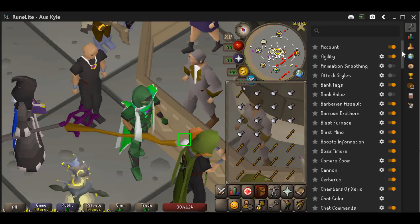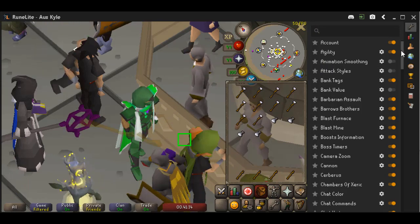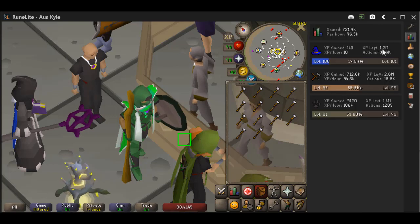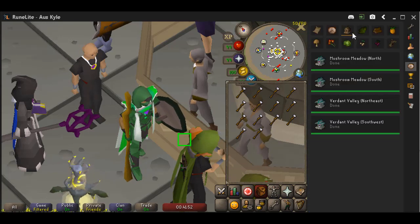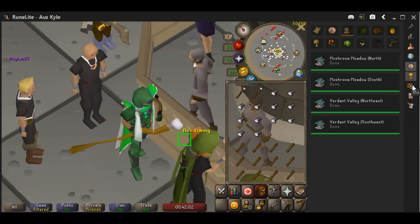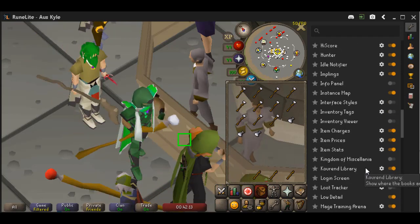I'm on RuneLight at the moment. As you can see on the side here, this is just a panel that you bring out like this. If you go to settings, you can see how many features there are just in RuneLight — there's a ton of different things, all of which are incredibly helpful. You've got an XP tracker on the side, you can look up Grand Exchange stuff, world switcher, and a time tracker so you can see your herbs and birdhouses. It's just crazy how many features this has, so definitely get one of these clients and have a play around with it.